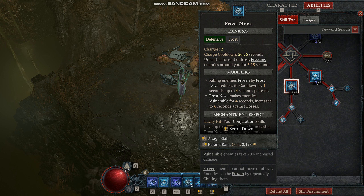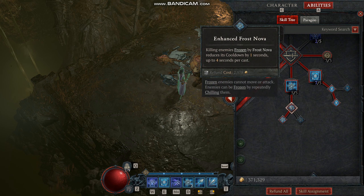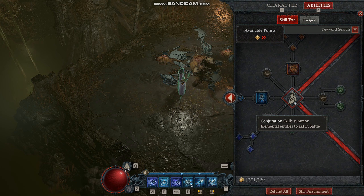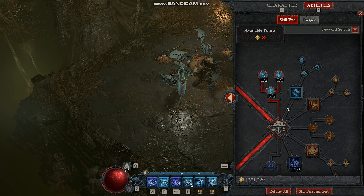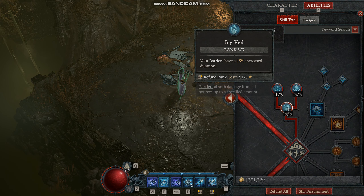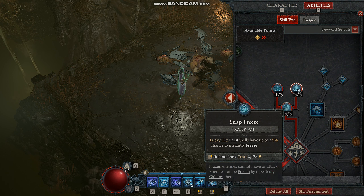I found that ice shards are much better than frozen orb. I don't like frozen orb because it creates an orb that just keeps moving forward, going straight past where the enemies are - it just doesn't really do much damage and moves away from where the action is happening, which is kind of redundant. So I maxed out ice shards, enhanced ice shards, and greater ice shards. Enhanced ice shards is great because it has a 40% chance to make the ice shards ricochet off enemies and create an AoE effect.